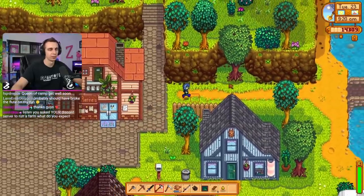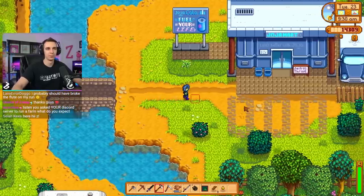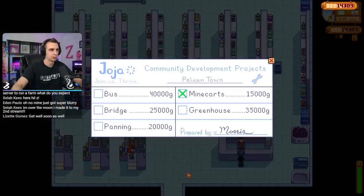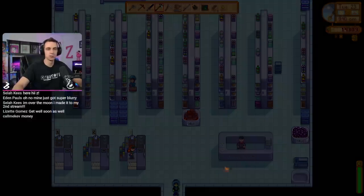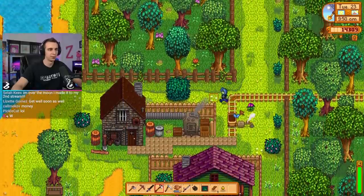We've got to check the Joja development forum because we're starting to get some real money here. I've got to imagine at this point we have bought some sort of upgrade - people, we have so much money, it needs to go to Joja, please. Mine carts! We are moving up in the world. People, Joja has brought us the gift of transportation. Let's look at it. Oh, it is absolutely beautiful. Let's go to the mines, shall we?